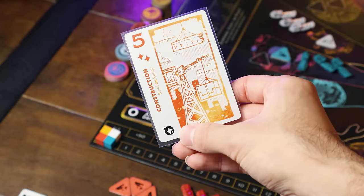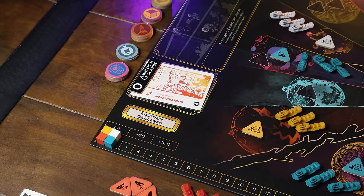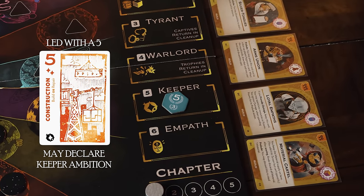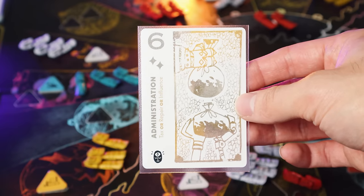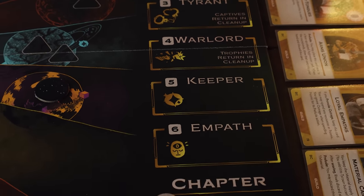When you play the lead card of a round, you have the option to declare an ambition. The number values on those cards each link with a scoring condition, and when you declare, you take the ambition linked with your lead card, moving the highest unclaimed victory point marker from the supply to that ambition box for scoring at the end of the chapter. This means you have to plan how to get the initiative and how to claim the ambition you want — for example, if you don't have any six-value cards, you likely won't be able to claim the Empath scoring condition even though you have all those psionics in your ship's hold.